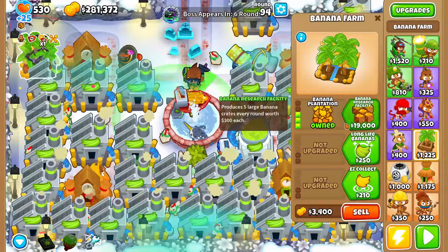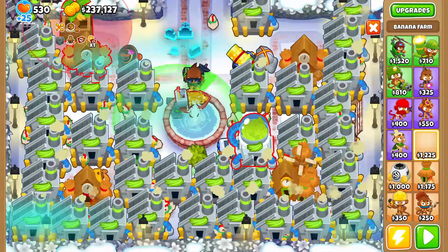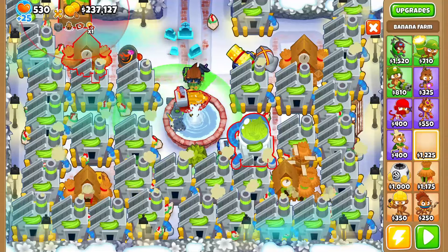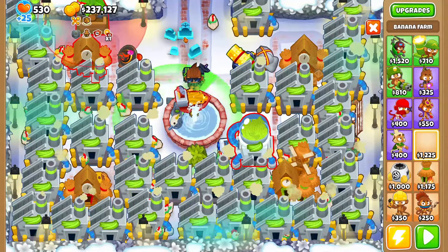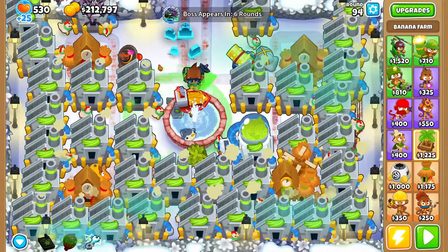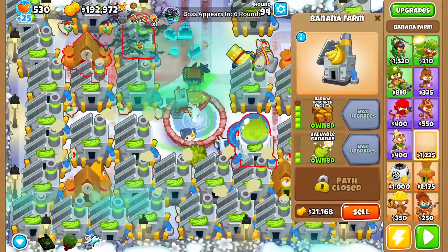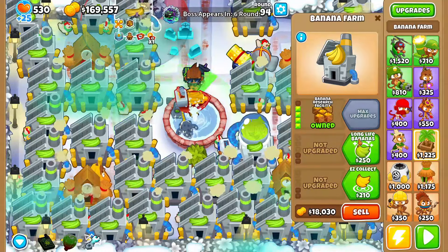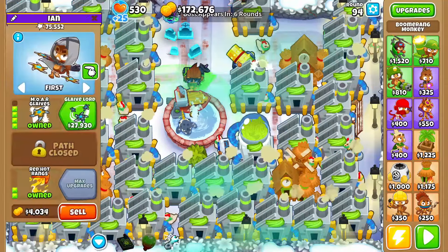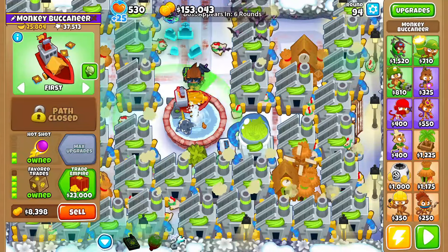In the top right corner we now have a 1-0-4 village. I want to put you guys on notice — you should be putting villages in all four corners. We'll probably sell the boomer plus recursive cluster soon, but our Apex will kill the current wave.